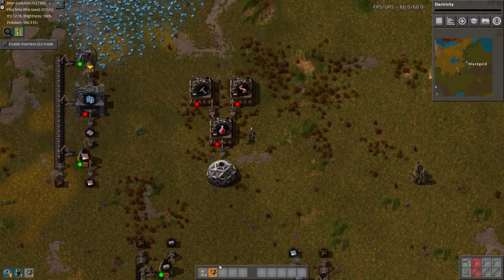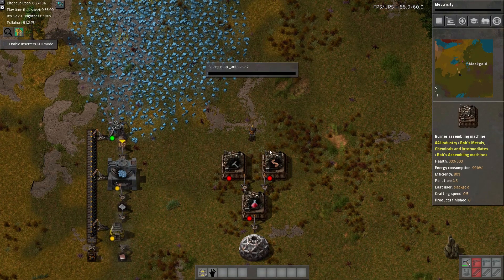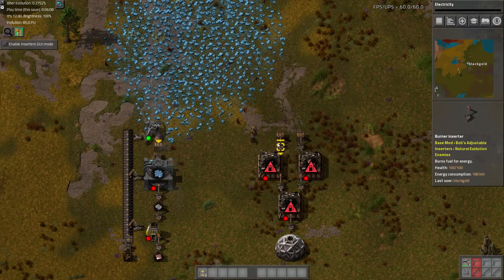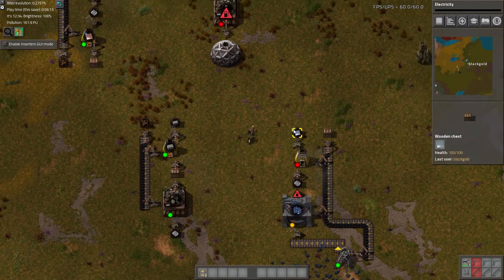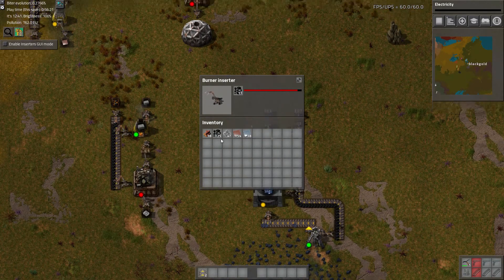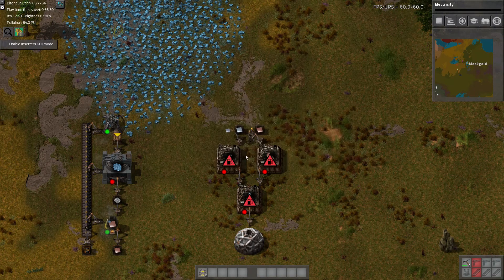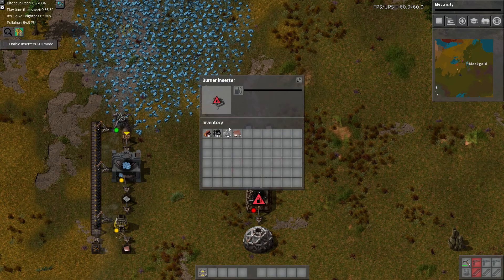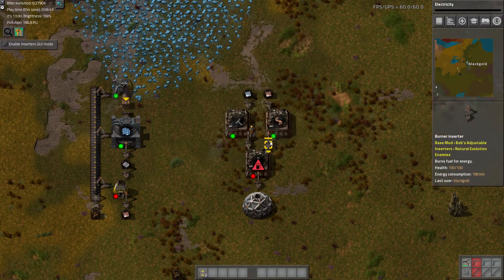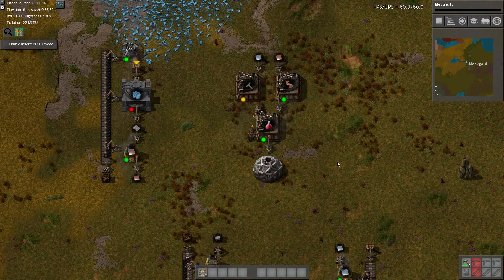I need two more. I'm not going to worry about feeding these with fuel for now — they're not really going to be consuming that much. I'll just put all the iron in there and some of the copper. Fill it up. Alright, pretty good. Now we should be auto-making science.